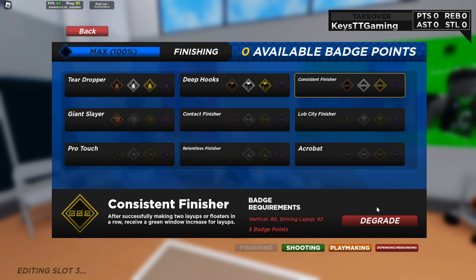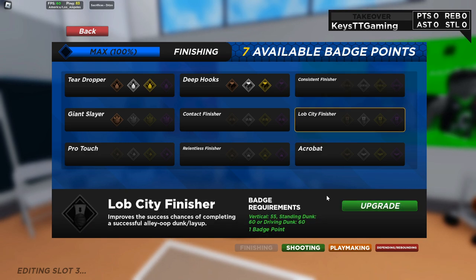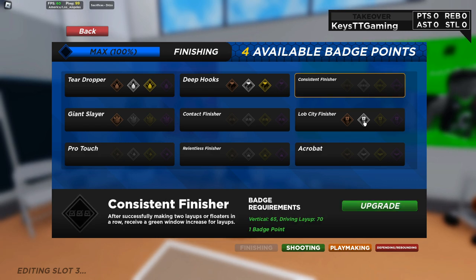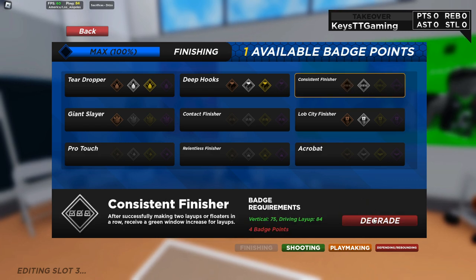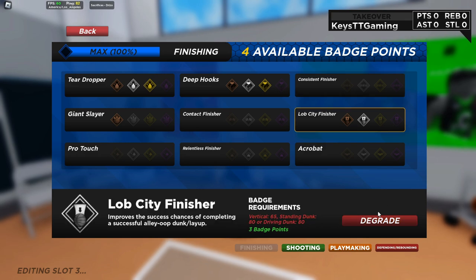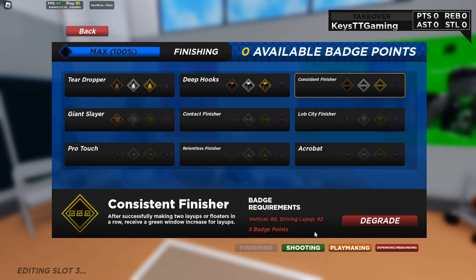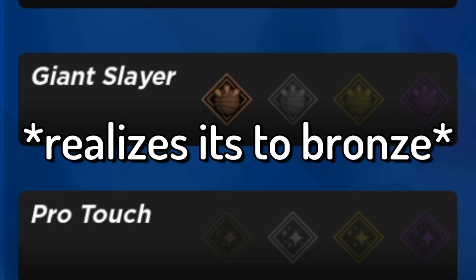Let me know what y'all think about these badges — I think this was the best fit. I think I can get Lob City Finisher to silver but nobody really uses that, so let's just put consistent finisher to gold. If you guys want to copy these down, just pause the video.